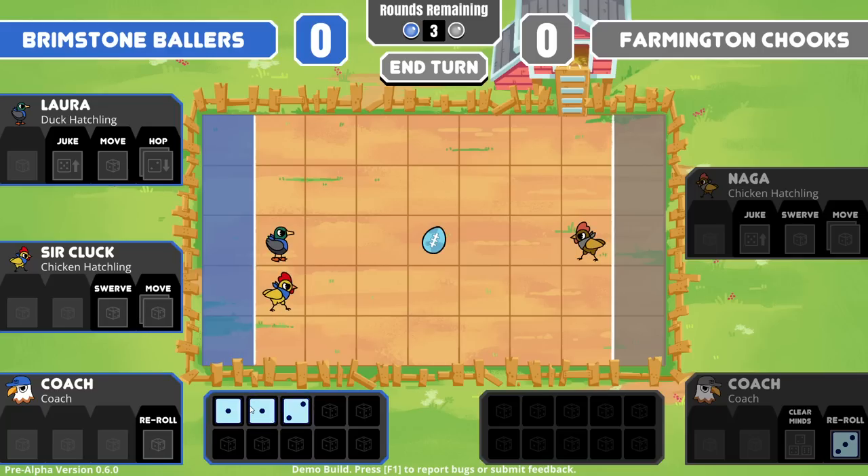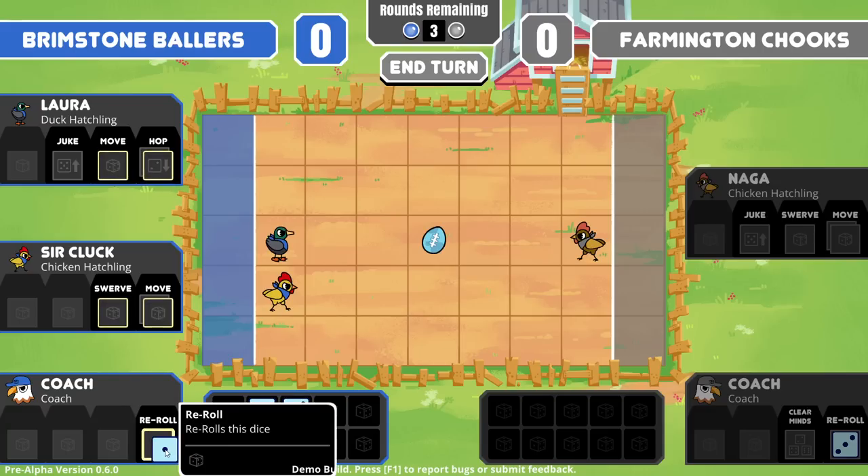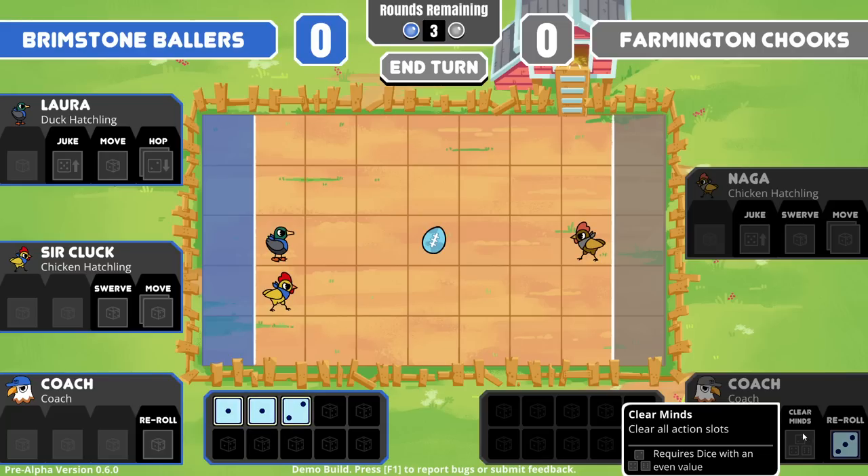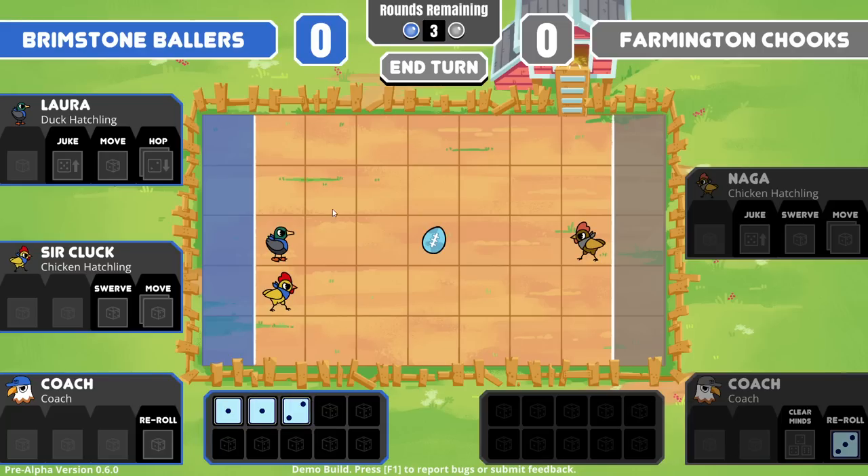Move die — oh! So who do we want to have in there? You have Juke as well — you have Clear Minds. Clear all action slots with an even number. Yeah, I think we need more dice now — that's the next play. And hopefully we can get a higher value die so that Juke wasn't a waste. So we can swerve up one, we can move, and we can grab it.